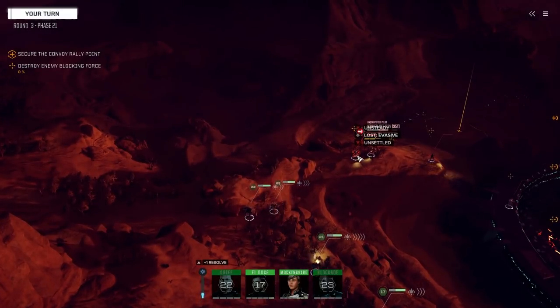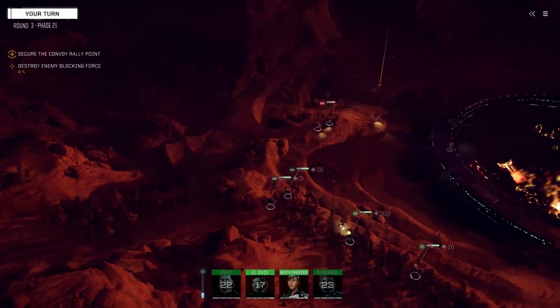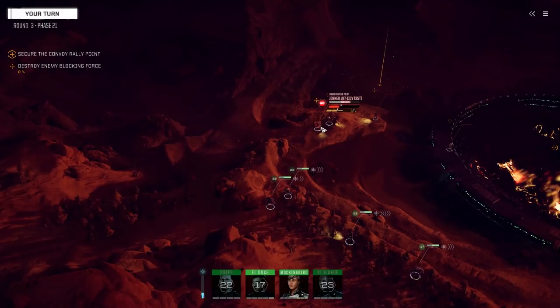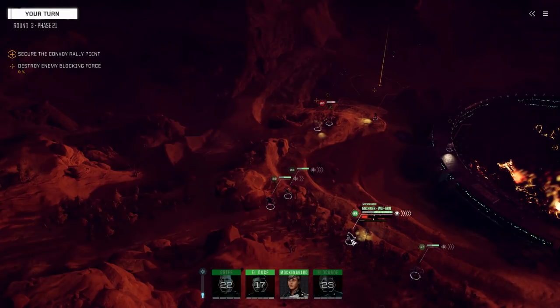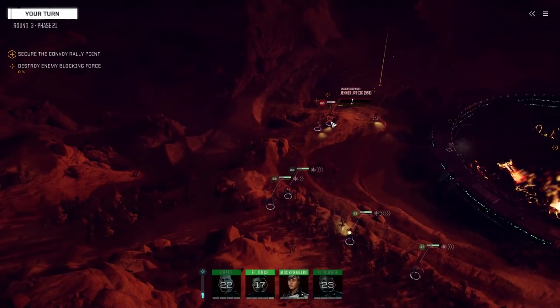We might be close to taking this leg now - he's lost half his armor. Hopefully the Nova can go next and we can use this stability loss. The Grinner should go before him since he goes on 20. He must have ATMs - he's only doing six damage because we're in the woods. So yeah, it must be SRMs - streaks probably.